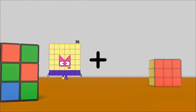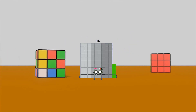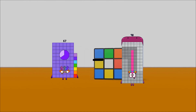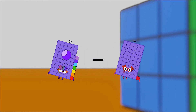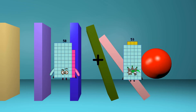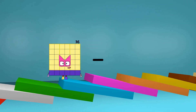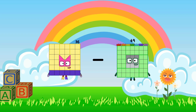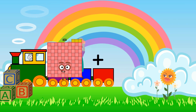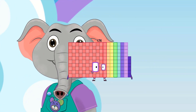36 plus 58 equals 94. 67 minus 61 equals 6. 58 plus 67 equals 125. 36 minus 18 equals 18. 103 plus 73 equals 176.